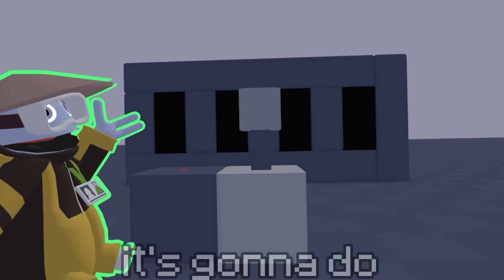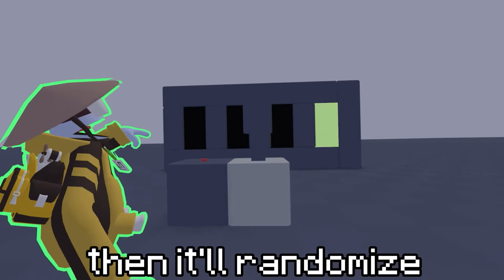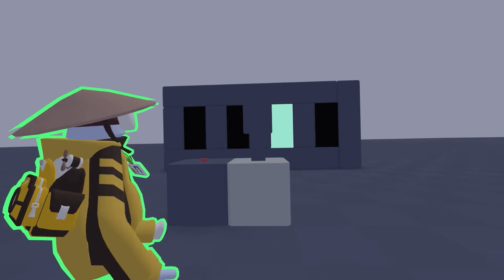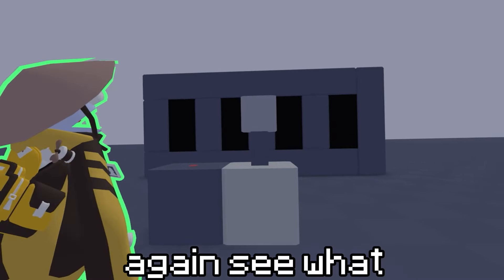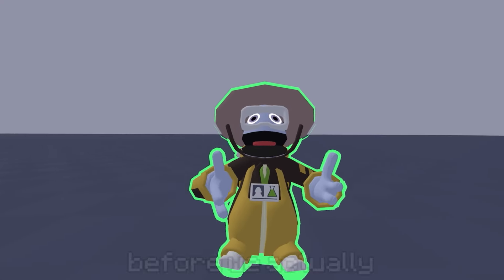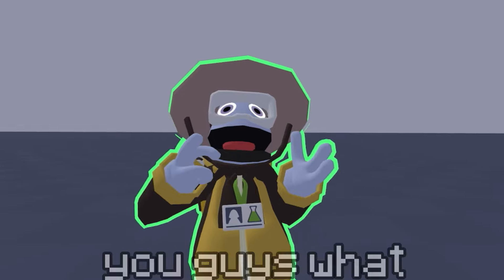Essentially I hit this button, it's going to do its thing, and then it'll randomize. I got green. I'll hit it again — I got blue. Hit it again — green again. Alright, so before we actually start building, I need to tell you guys what items you're going to need.